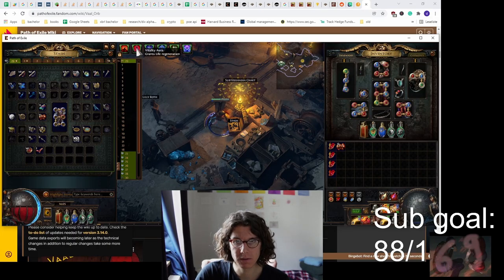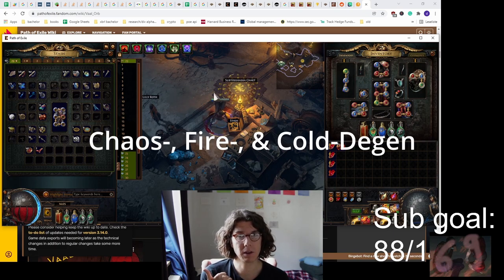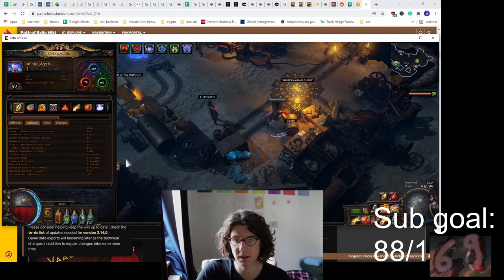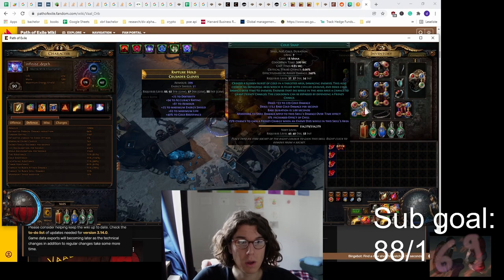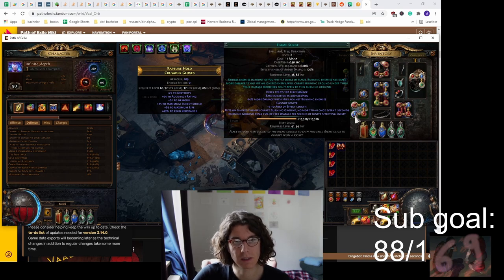For auras you kind of want Vitality as well because later on there are three ground effects that really mess you up - unless you're a Righteous Fire character. You have chaos degen and most people don't get chaos res until around level 60 or 70. I'm okay on chaos res right now with 61% positive but I had to sacrifice some life and movement speed for that. My custom damage taken setup uses Cold Snap and Vaal Molten Shell because Cold Snap generates frenzy charges. I have a 9k guard skill when I use the Vaal Molten Shell. My last link is Flame Surge because that's specific for my build - it's a big damage buff.